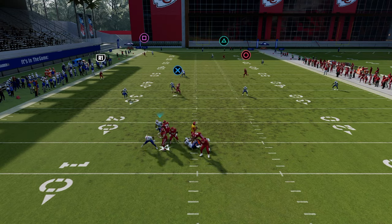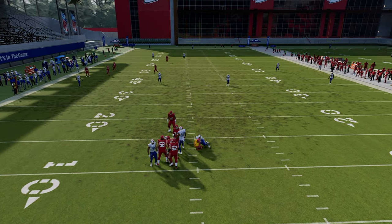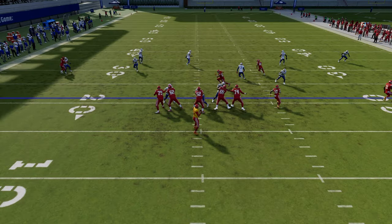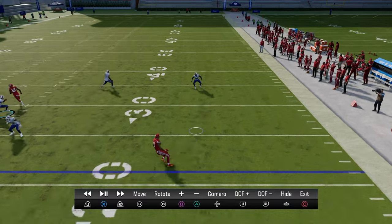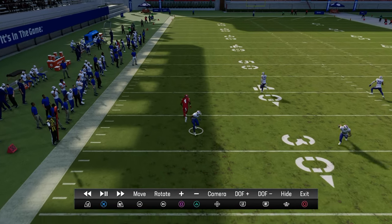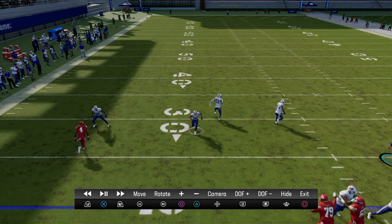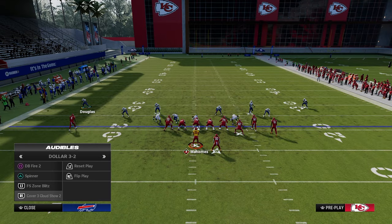How is that defense structured from a coverage perspective? You have these intermediate flat routes, these cloud flats on the field — same on both sides — and then fill-in zones with your yellows: vert hooks and hook curls. Those are really important.